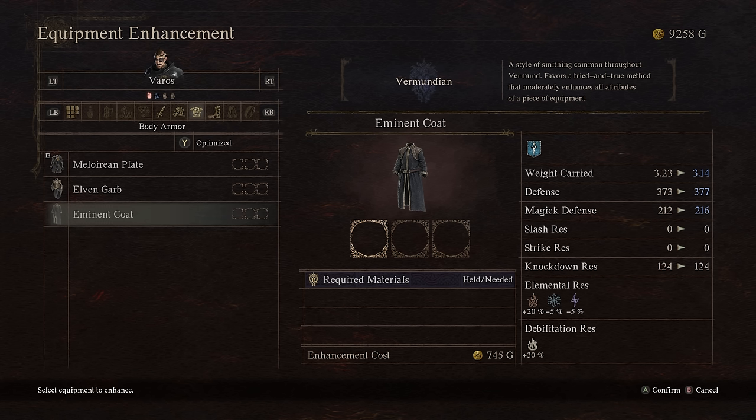If I was making a caster character, I'd probably put one point into Vermundian, then two into Batali, because the magic defense went to the same level as Elven — from 212 to 216. You get a lot of benefit from mixing Vermundian with Batali or Elven for armor, depending on character type. Let's now jump to Dwarven to finalize the equation.